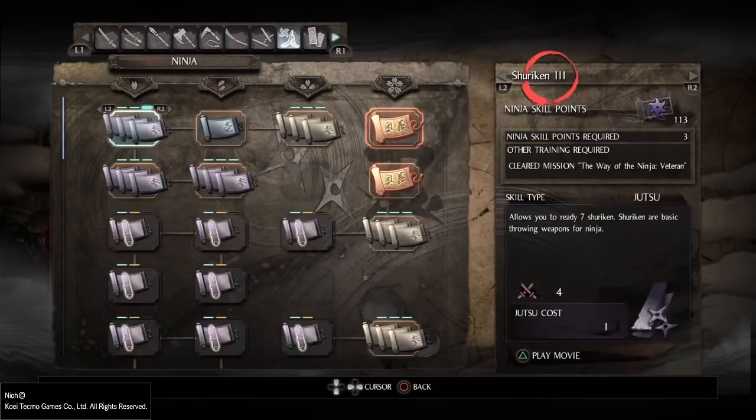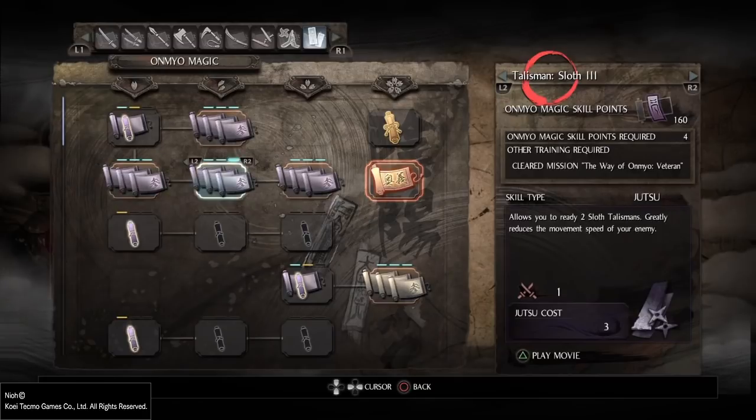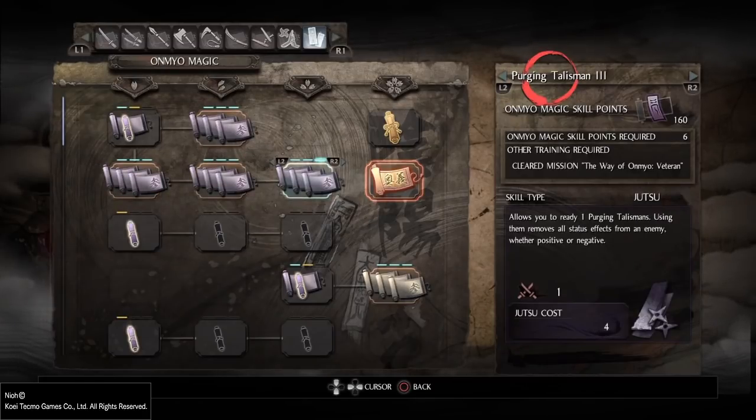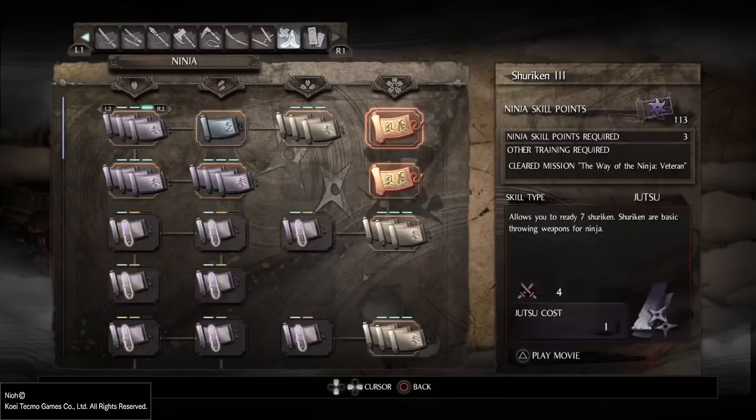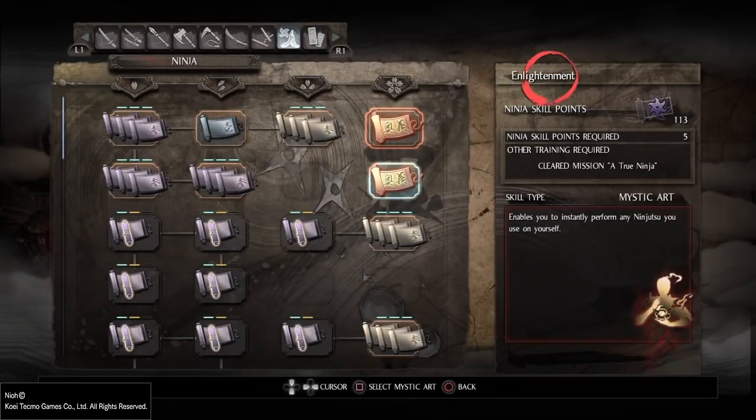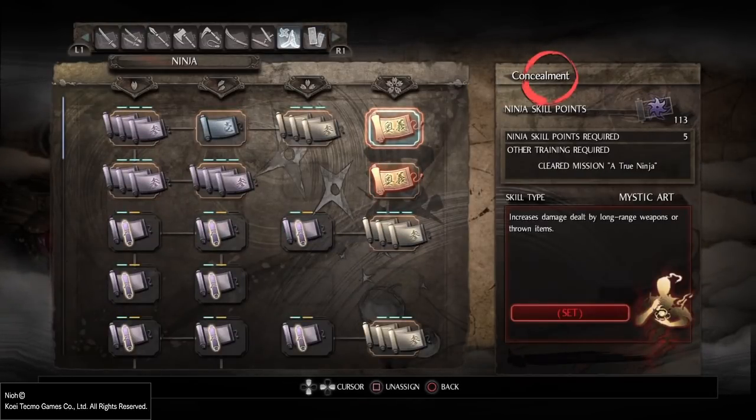The second and probably the most important skill for throw weapon damage is called 'Concealment.' It increases damage dealt by long-range weapons or thrown items. This greatly increases your throw weapon damage.